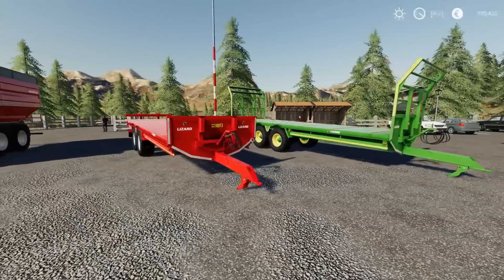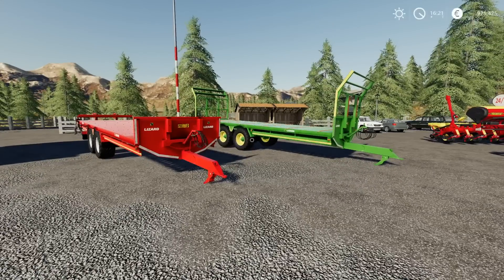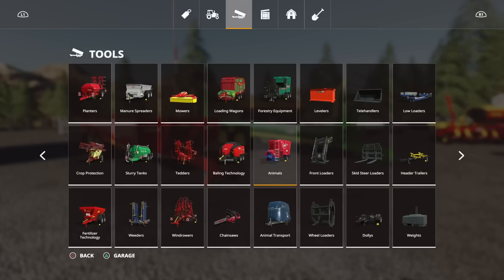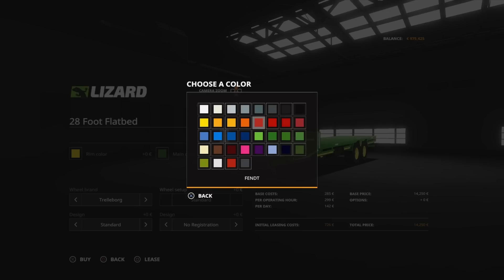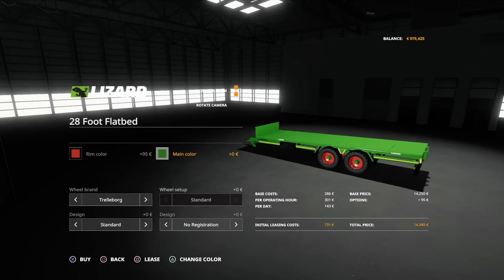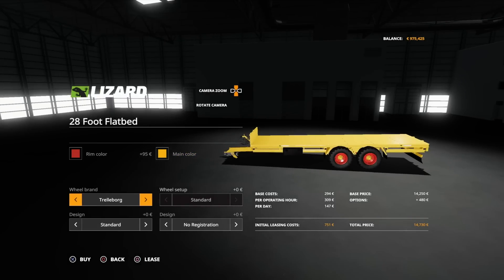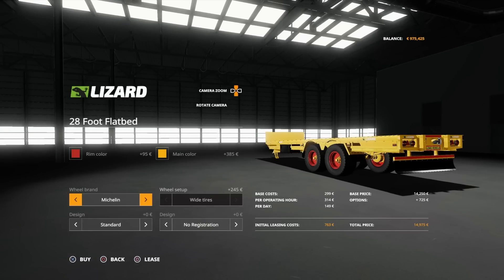You'll find these under baling technology. The Lizard 28ft flatbed is 14,250. 10 slots for the first of each. Options: rim colour, main body colour. Wheel options: Trelleborg, Michelin with wides, and knock-ins. Design options: standard, square bale with straight end sections, round bale creels that come up further for stacking higher, and the potato pusher on the back. They all look fairly much the same width.